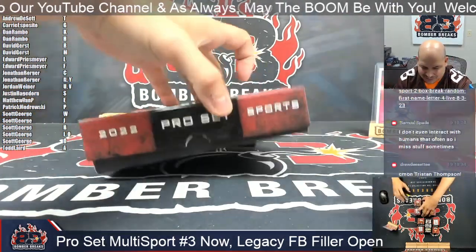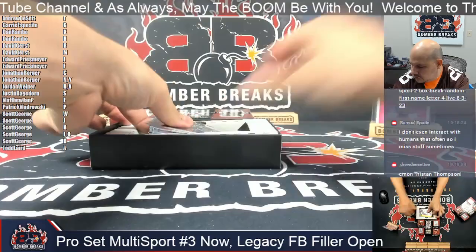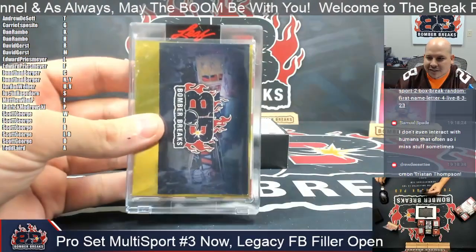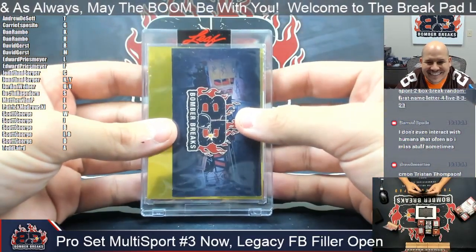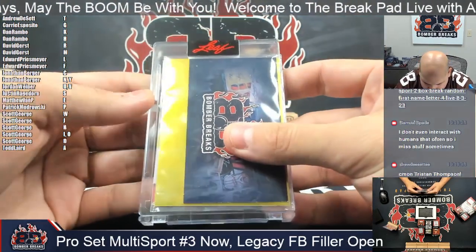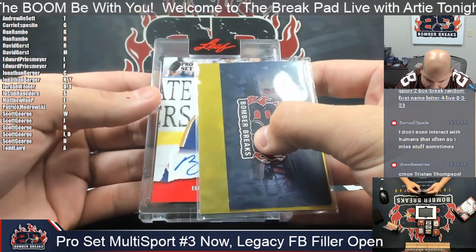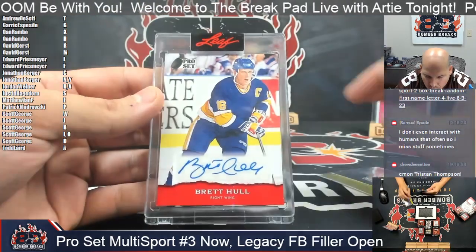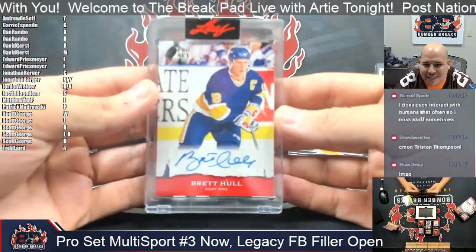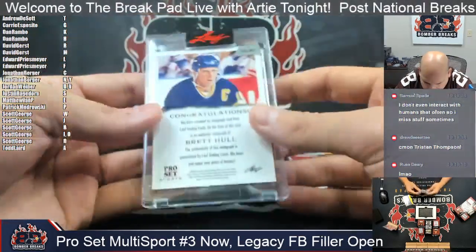We did add a number four spot to the site for tonight if you'd like. But for now we're gonna have some fun with some big-time hits. I try to hide it from myself because I like to be surprised with you guys. First one out — okay, looks like a hockey player — it's Brett Hall! The B please, first name first letter is the B. Scott, that is yours — congrats on a Brett Hall autograph.